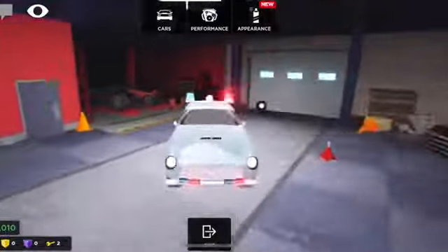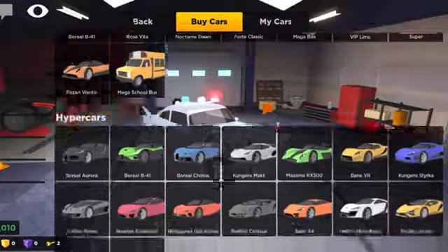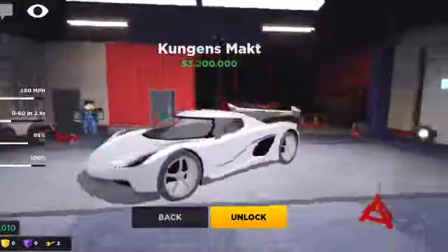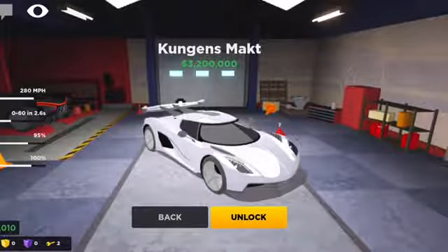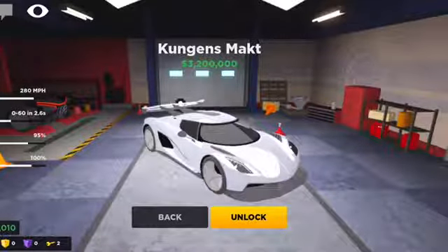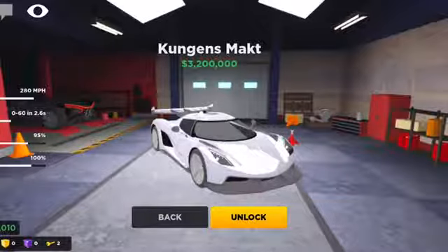I'm currently in the garage. As you can see I have 3.2 million. This is the Koenigsegg Jesko — it's known as the Kongens Mact in this game. It goes 280 miles per hour top speed, 0 to 60 time of 2.6 seconds, which is a bit slower than my McLaren Senna. I'm not using this car for quarter mile races or drag racing — just races like downtown, around the world, and into the mountains. It has 95% handling and 100% brakes.